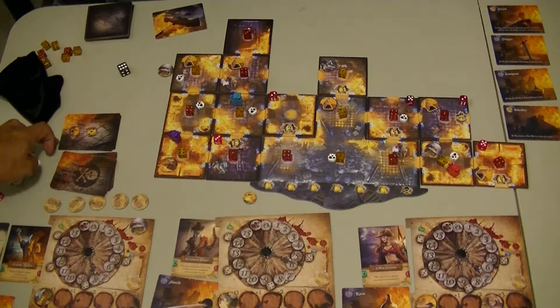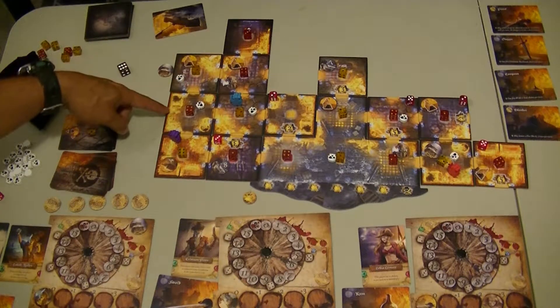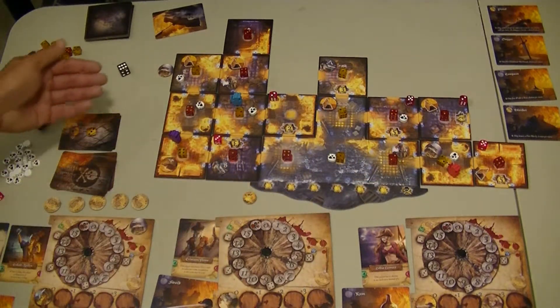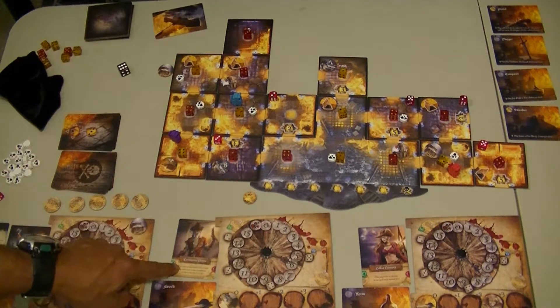Let's see here — that one doesn't have any. That one's not fewer. So it looks like right now none of the deckhands are going to be moving. So now we go to Crimson Flynn.